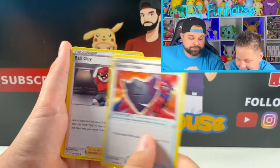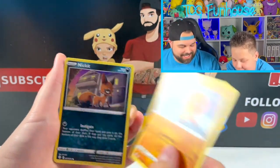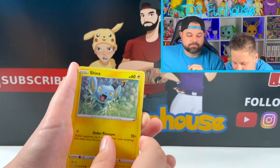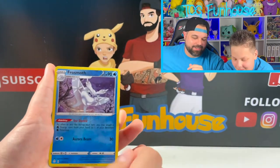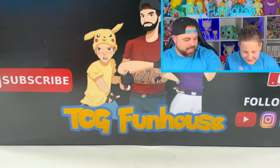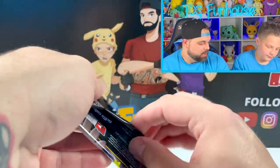Rocky Road. Ball Guy. Float Soul. Trap Inch. Nick It. Boozle. Boss's Orders — I like the different art. Corviknight. Shining Fates pack art — who even is that? It's Lysander.